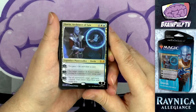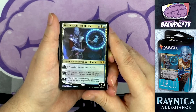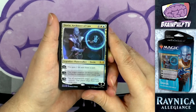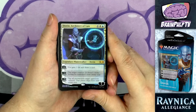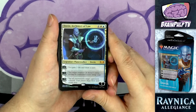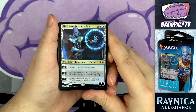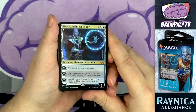Kicking things off — Dovin, Architect of Law. For four, a white, and a blue, you get a five-loyalty planeswalker. His plus-one ability is you gain two life and draw a card. His minus-one ability taps a target creature and it doesn't untap during its controller's next untap step. His minus-nine ultimate taps all permanents target opponent controls, and that player skips their next untap step.